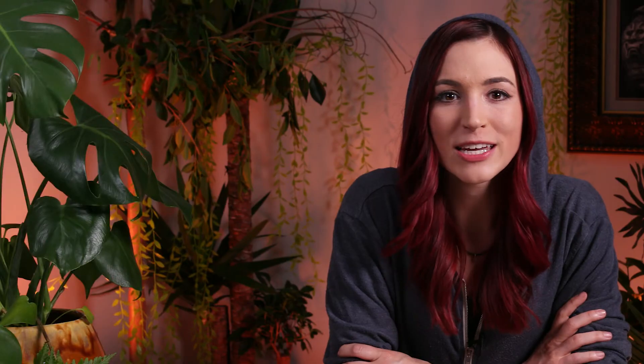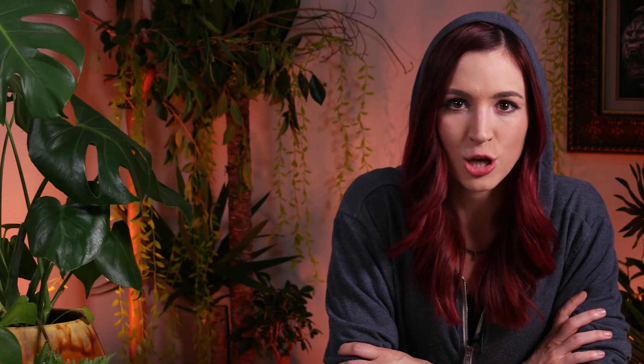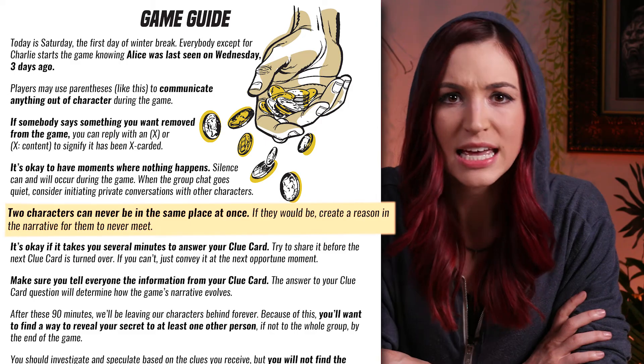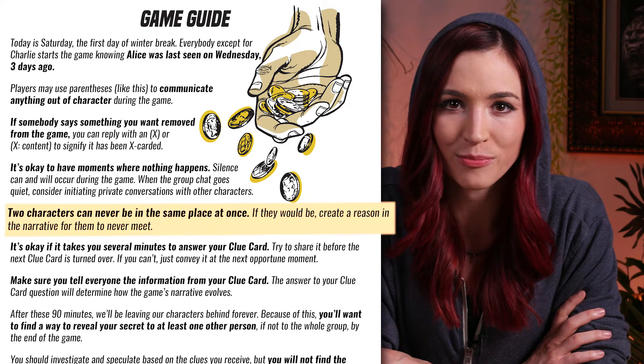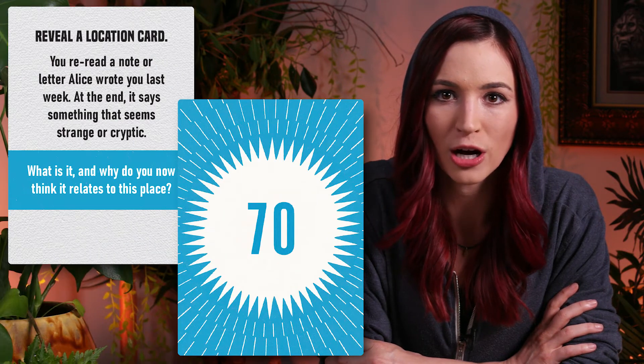Players should interact as if they are living in Silent Falls. Some golden rules: players may communicate out of character by putting their message in parentheses; players are encouraged to use both the main group chat and individual text messages; two characters can never be in the same place at once — if they would be, create a reason in the narrative for them to never meet. Players must tell everyone the information from their clue card, and the answer to the clue card question will determine how the game's narrative evolves. Whenever the timer reaches the time indicated on a clue card, the player who controls that card flips it over and follows its directions. Often this involves drawing a suspect or location card and incorporating it into the clue card prompt.